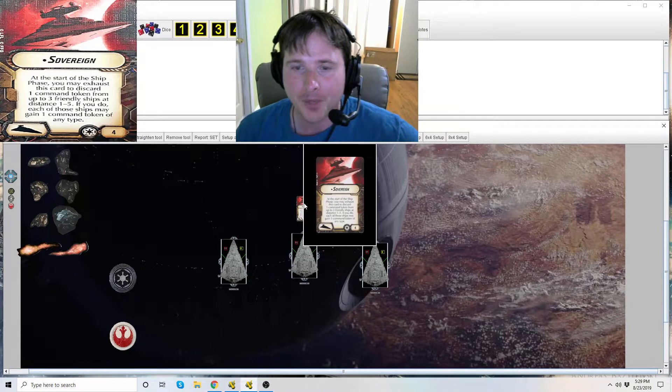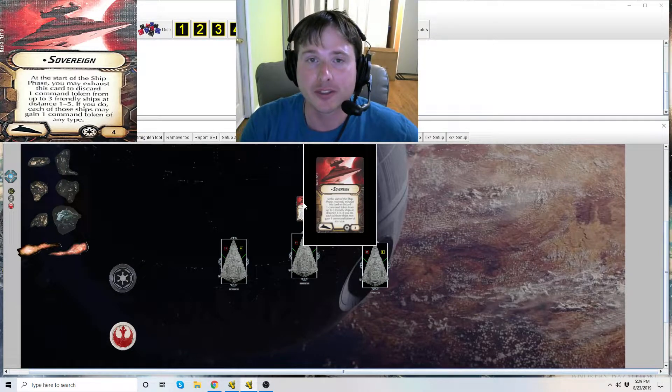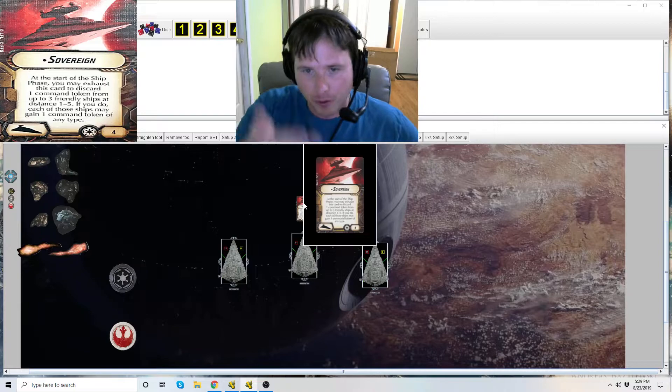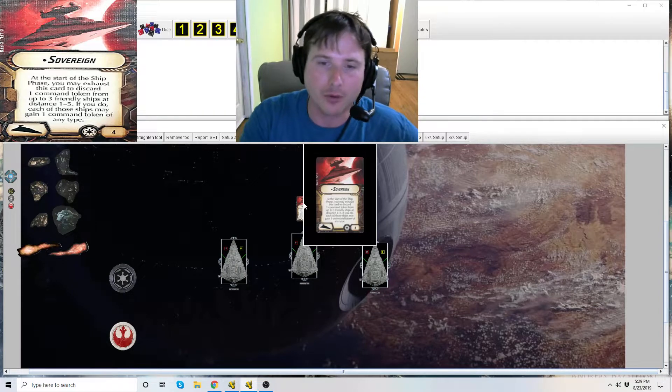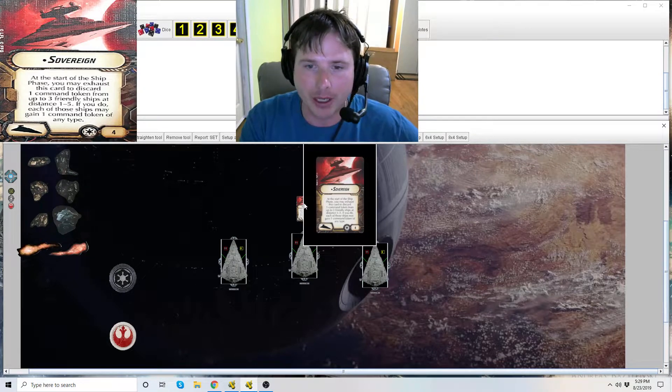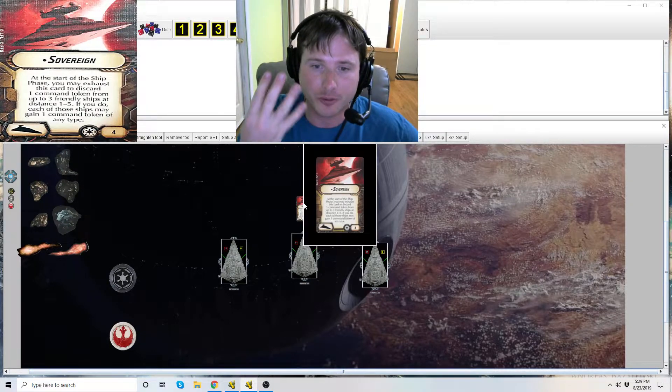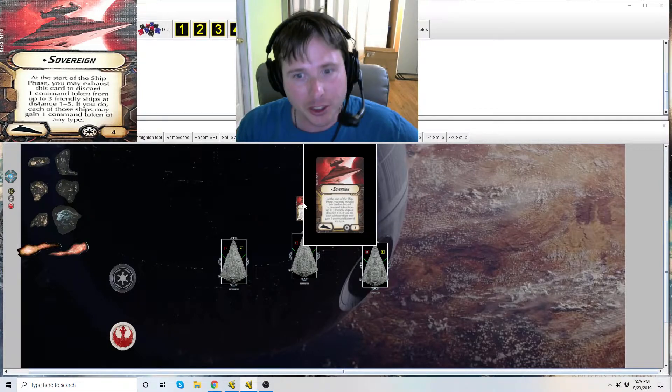Sovereign is a unique title. If you look in front of its name you'll see a dot or bullet point, which signifies it is unique — you only have one of them in your fleet. You can tell it equips to a Star Destroyer from the Star Destroyer icon in the bottom left corner of the card. It's faction specific for the Empire only, shown in the right corner next to the point cost, which is four. Pretty cheap title.